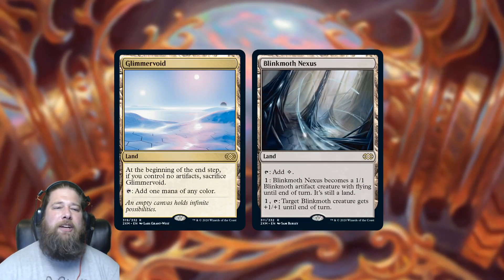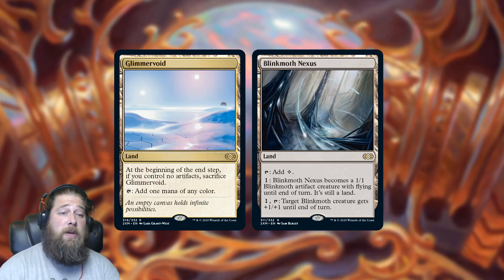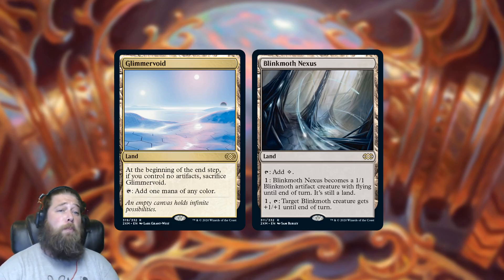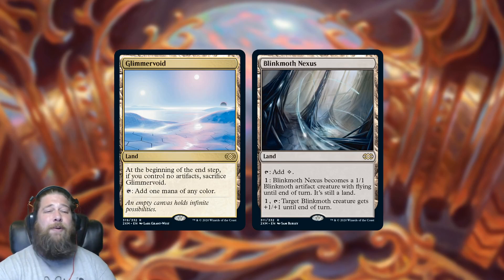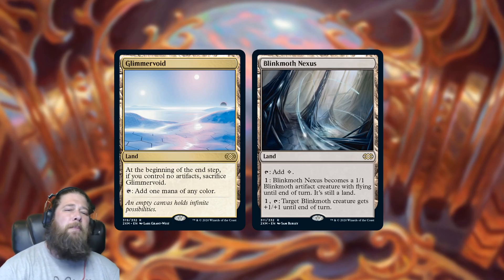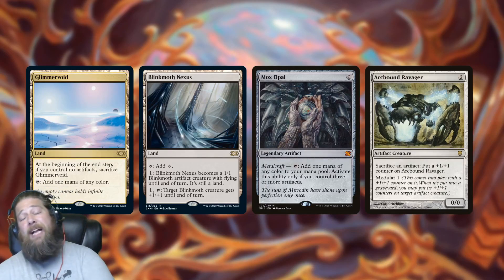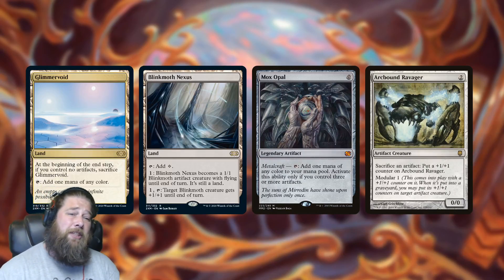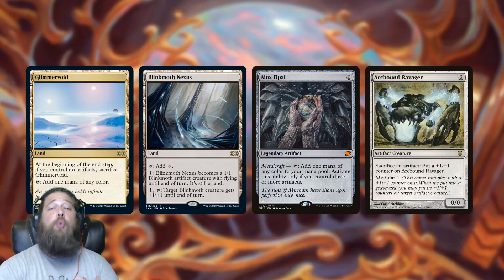We also got a couple of random lands: Glimmer Void and Blinkmoth Nexus. These are kind of weird ones — in the not super distant past they were pretty expensive and in demand, specifically for Modern. However, they've been reprinted multiple times and are actually not that expensive now — both in the five-ish dollar range. The problem with these cards is they used to be top-tier in Modern back when Affinity was a deck, but since Mox Opal was banned, Affinity with Arcbound Ravager and all those shenanigans haven't really been a deck in Modern, which means the demand for these cards has really dropped.